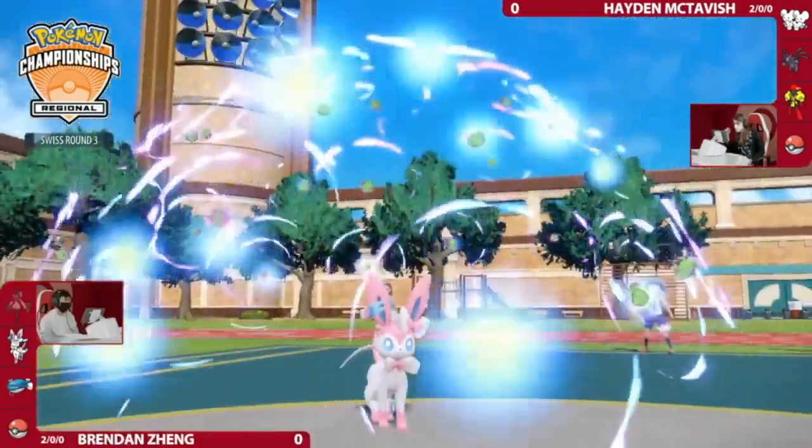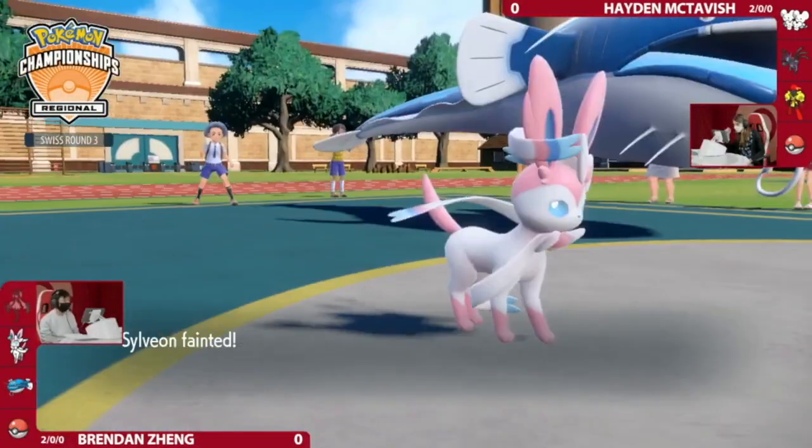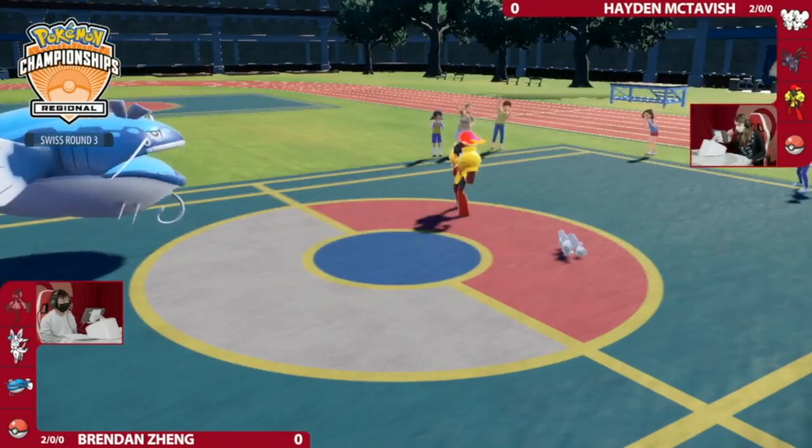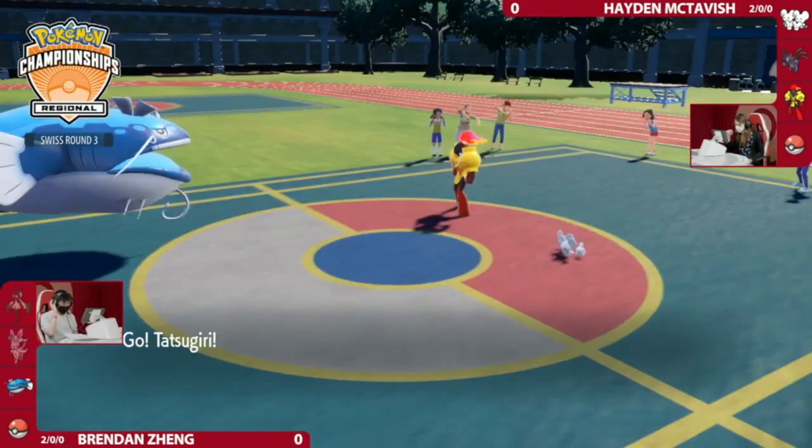That opens up the door for the Armarouge. That's going to be a big knockout onto the Sylveon too. But this is the endgame you were hoping to see — with Tatsugiri and Dondozo now getting set up. Does Hayden have the right answers? You still have that Hydreigon in the back that has been preserved for later, but it's time to activate Commander.